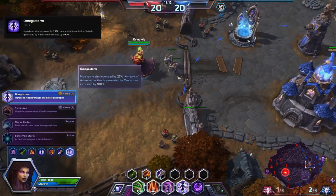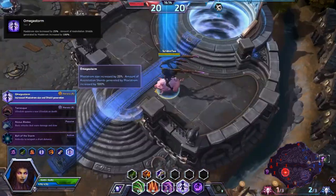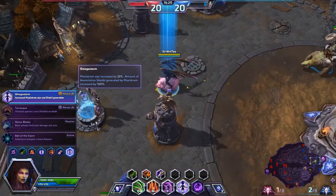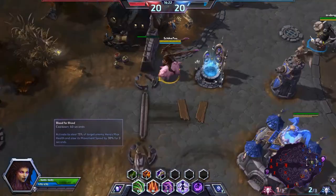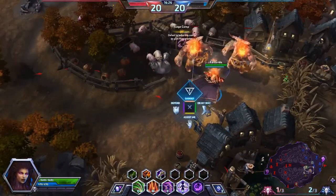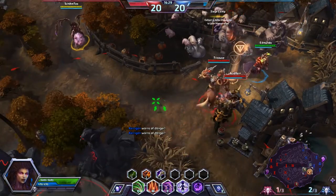Let's pick up Omega Storm — it does 100% more shield generated while you're in that Omega Storm, and there's just more AoE out of it as well, so it makes it a lot easier to sustain. Kael'thas, you are in a dangerous spot there, buddy.